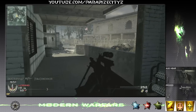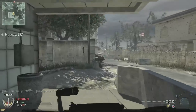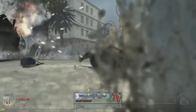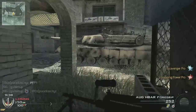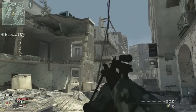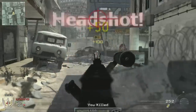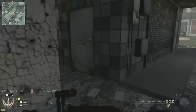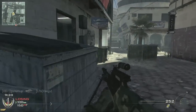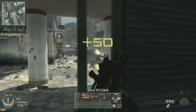I started out with the Vector but changed my mind to the AUG H-Bar. I don't really like the H-Bar or any of the light machine guns because they are way too slow, but they do have some good mag sizes. I wanted to try something different instead of using, say, the TAR or ACR.